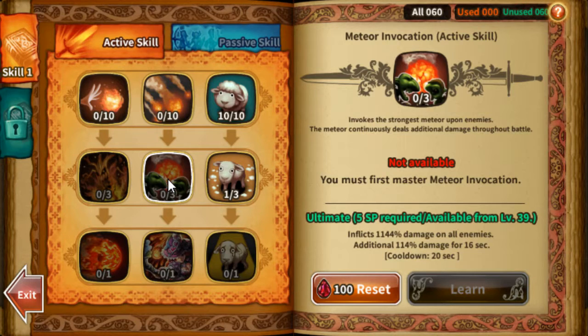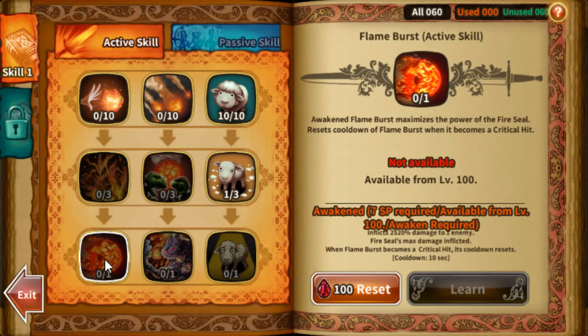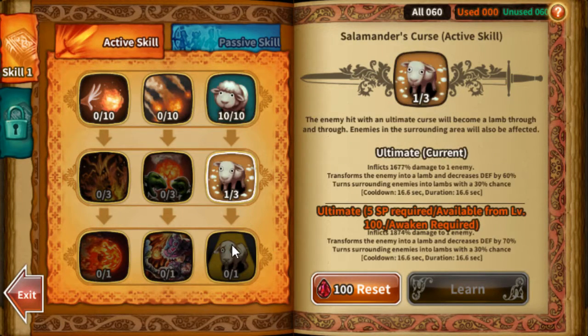Meteor Invocation is a really good skill — before awakened characters and keyed items were available, it pretty much destroyed everybody in guild battle and arena. But after the release of awakened characters and keys, this skill hasn't been used as much. At maximum it does around 1711 damage on all enemies, with additional damage for 16 seconds. Most players nowadays would use the mage for utility — turning enemies into lambs really disables all enemies from using any skills.